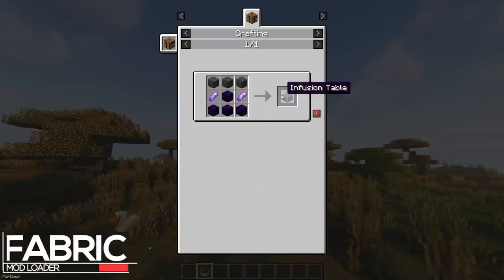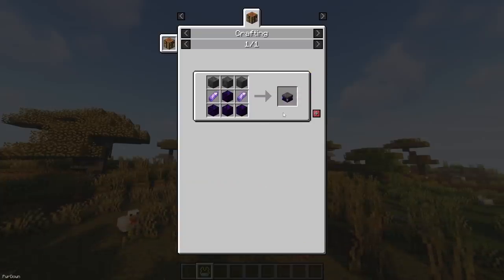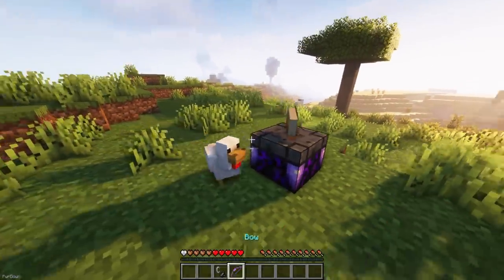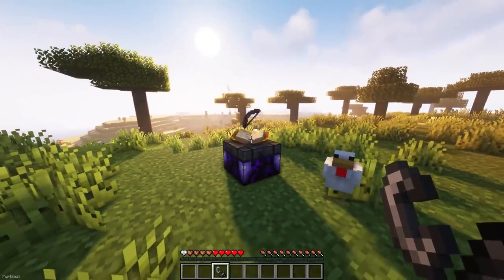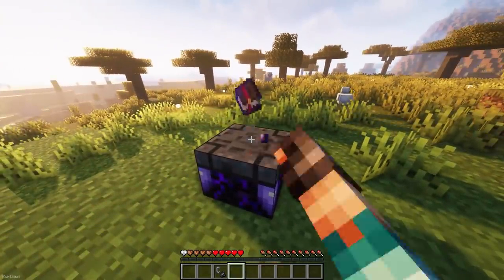The Infusion Table is a new block, which can be crafted from Amethyst Shards, Polished Deep Slate, and Crying Obsidian. Place the Infusion Table down, add an Empty Book to it, and then place the Enchanted Item, like a Weapon or Armor Piece. When you light the table with a Flint and Steel, your item will be consumed, but you'll be able to retrieve the Enchantment that was on it, in the form of a Book.